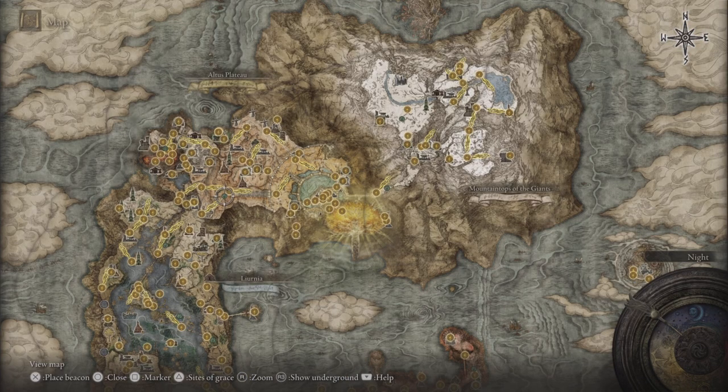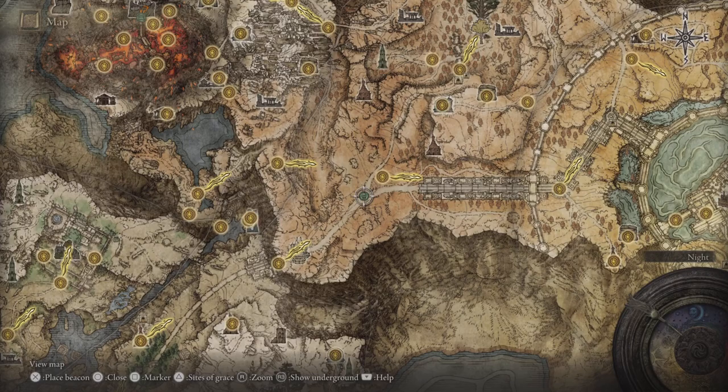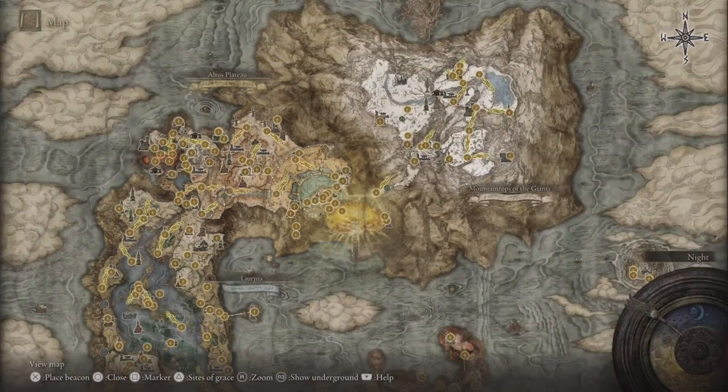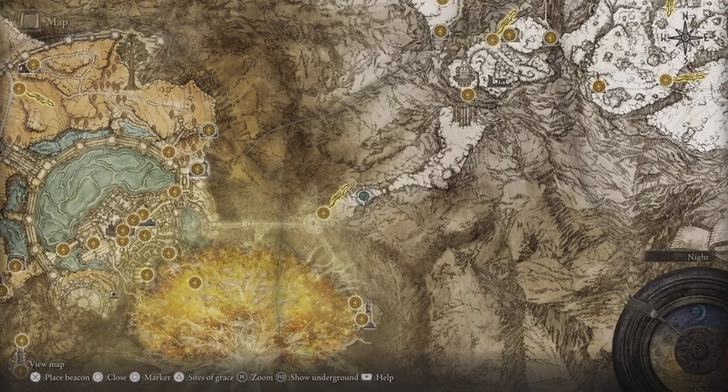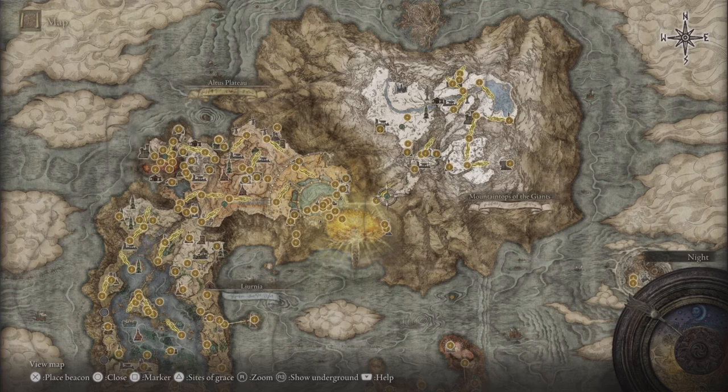Next up, we've got the Altus Plateau — we've got one right here, and this one drops the Ash of War Shared Order. Next up, Mountaintops of the Giants, we've got one right here, and this one drops the Ash of War for Phantom Slash.